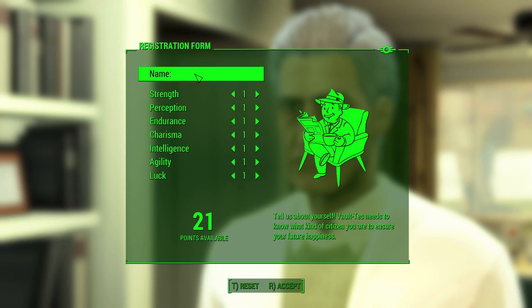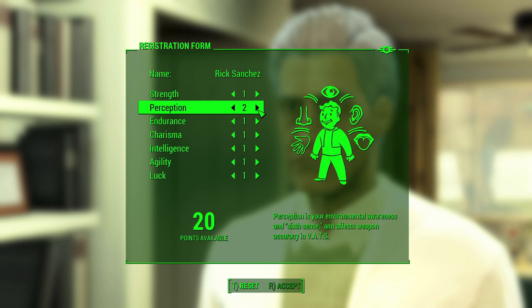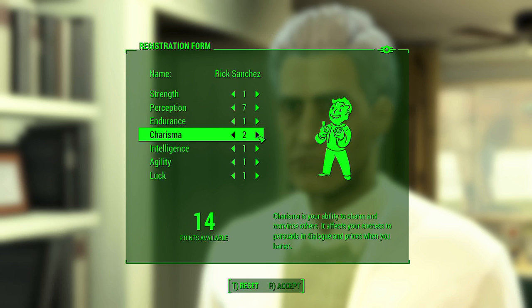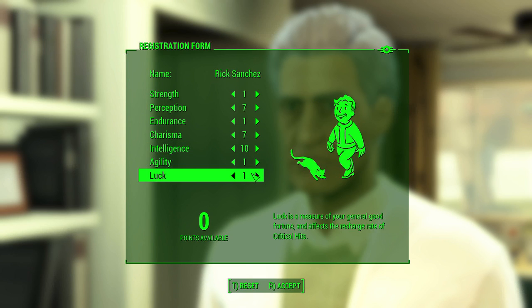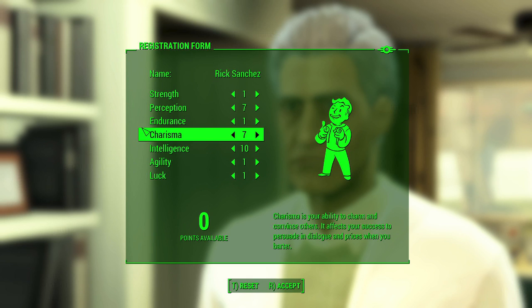Looking at his SPECIAL stats, I went with 1 Strength, 8 Perception, 1 Endurance, 7 Charisma, 10 Intelligence, 1 Agility, and 2 Luck. This is a 30-point build, which includes the 1 Perception bobblehead you get by meeting Preston and the gang at Concord, and an extra point from the special book in the Soul Survivor's house. The plan is really to focus on Charisma and Intelligence perks — the only Charisma perk we're going for is Party Boy, but there are plenty of Intelligence perks we'll focus on.